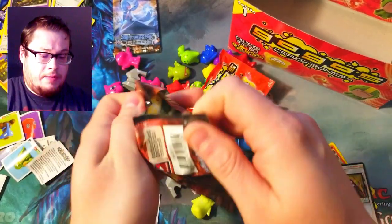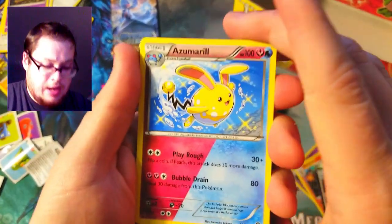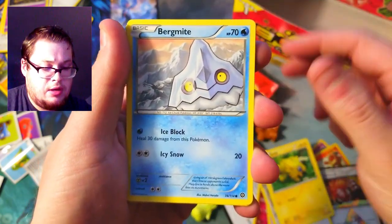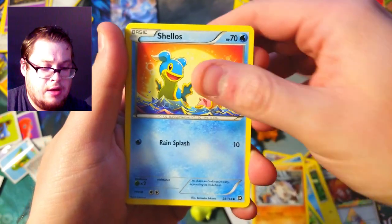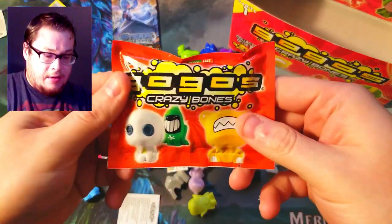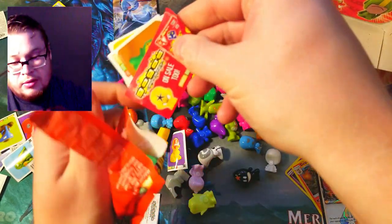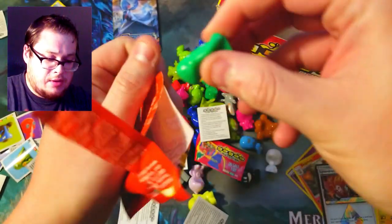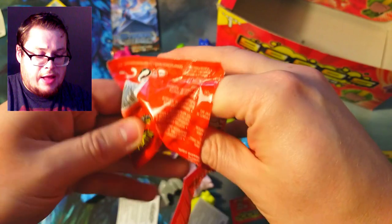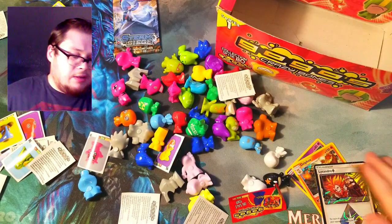We got one more crazy bones pack — we'll do one of these normal Steam Siege packs first. I believe there's a code card. A Lampent, Joltik, Ferroseed, Foongus, Manky, Shellos — reverse Joltik, cool — and just a normal Samurott on the end. Last pack of series ones — the box is fully empty now. Let's see if we can find that most wanted. We got a sale token, another alkaline robot type, a sumo wrestler fighter, and bam — Avatar Blue Man. Didn't get any most wanted — that's a bummer.